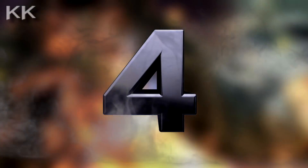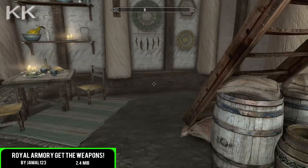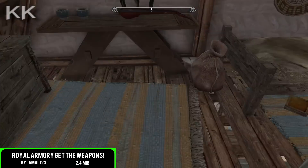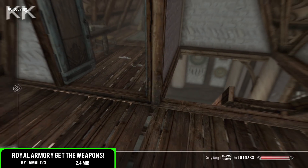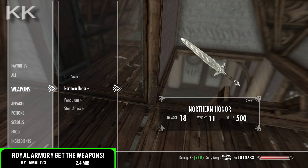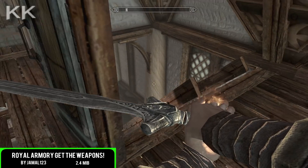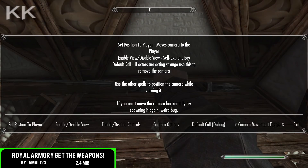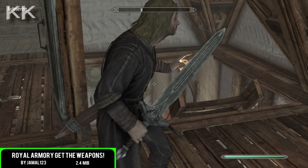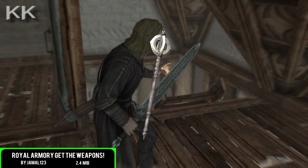For the penultimate spot within this video is going to be Royal Armoury: Get the Weapons. For this one you do need the required mod, Royal Armoury New Artifacts for Special Edition, which is coming in at 3.3 megabytes of a download. In addition to that you will need the mod we are showcasing today, which is going to be 2.4 megabytes of a download. I've linked both down in the description if you want to pick them both up. This one adds a new Redguard woman into Whiterun that you can buy a few different weapons from.